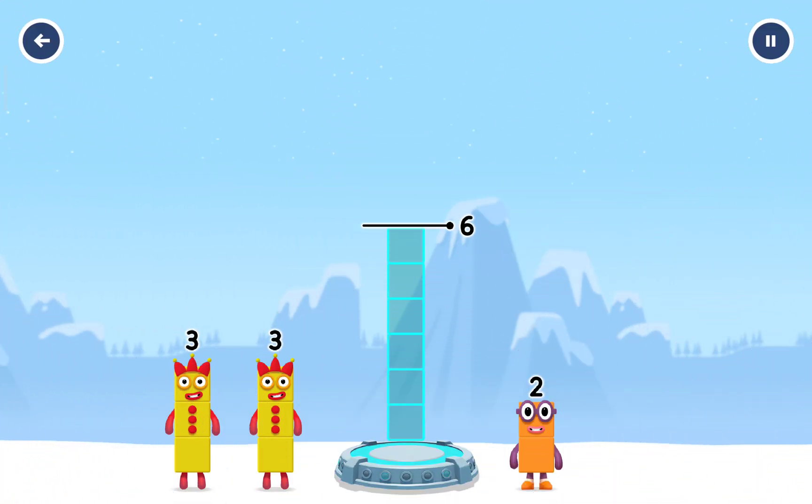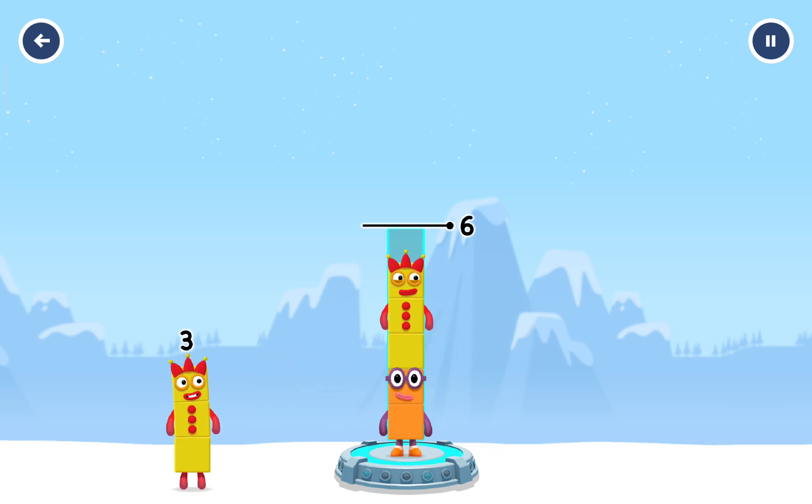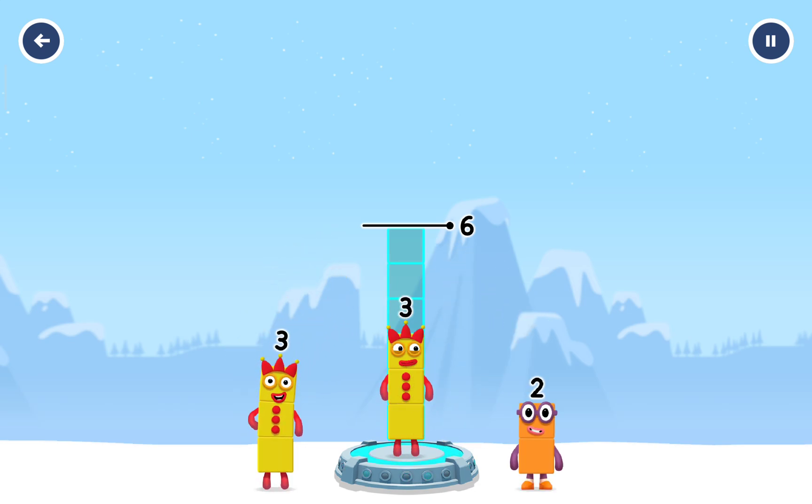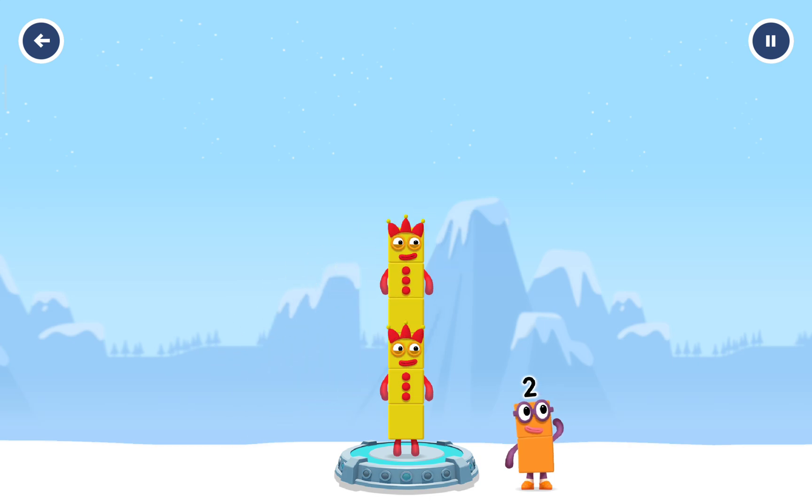Add number blocks to make six. Two. Three. Too much. Try a different one. Three. Two. Two. Three. Three. Three. You cracked it. Three plus three equals six.